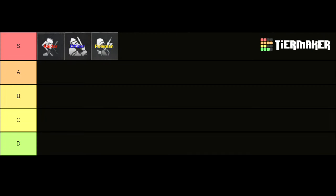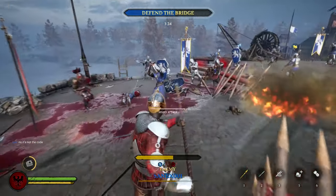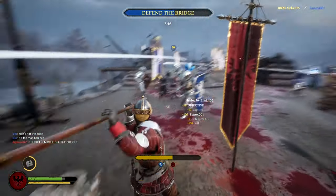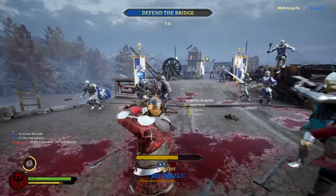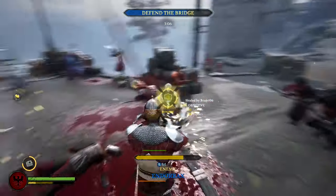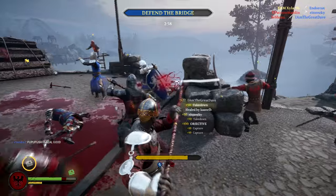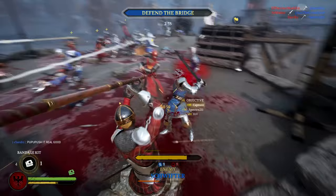The Poleman has the bandage kit as a special ability, which is definitely not as good as the Warhorn, but you can also get quite a few score points using it and help your team a lot. For example when you throw a bandage kit on a knocked-down ally, you will revive him and almost always get 100 score points. Also the bandage kit is available way faster than the Warhorn and is a more reliable way of getting score points, because if you use your Warhorn right after an ally used his nearby, you end up not getting a single score point. But the bandage kit is not what makes the Poleman a top tier class — it's mainly his weapons: the spear and the halberd.